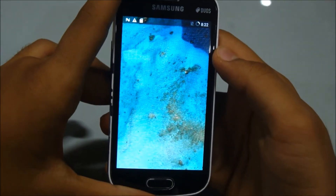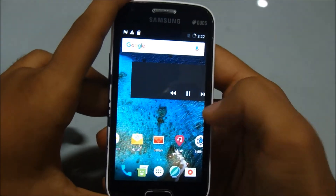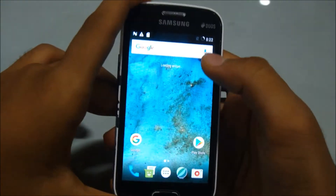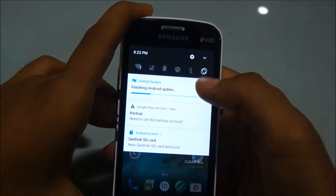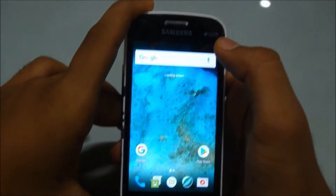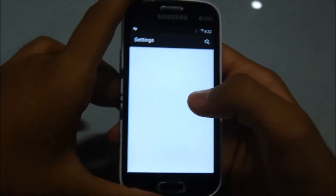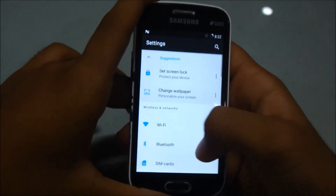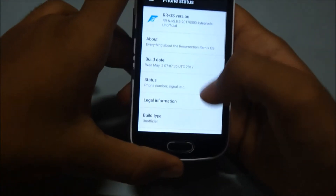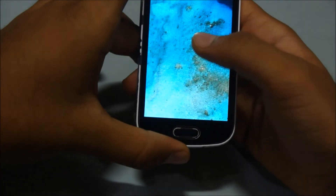This is a completely new customized launcher and it has everything in it. This is a full-featured ROM with many features inside. The new system is all the way to Android 7.1.2 — just check it out.